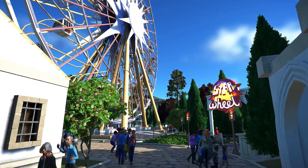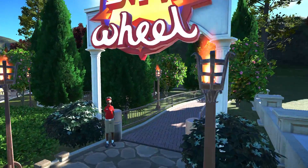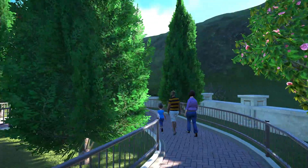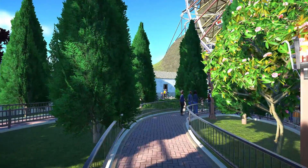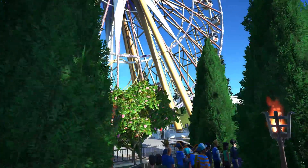Next up we have the first ride in the Greek Grotto — the Star Wheel. Very simple, it's basically just a giant ferris wheel. But I like this entrance. I like doing these cool little garden areas in the entrances of rides. I do it pretty often just because I think it dresses up the place nicely and gives some separation for the area, and again just something to look at. Comes out looking real nice.